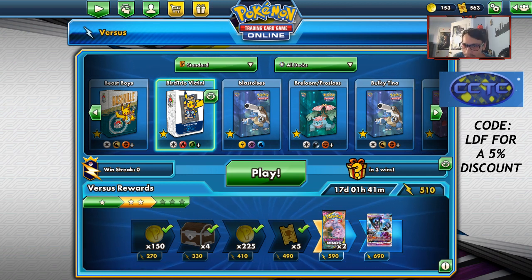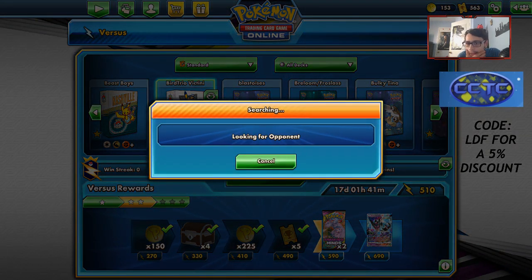How can you get Hidden Fates packs? You have to trade on public trades — there aren't many places with them for pre-order. Chat asks if there's hope for non-Malamar one-prize decks — for sure, I think Malamar Arbok is going to be pretty good and I'll be playing that very soon. We'll do one more game with the bird trio deck. Non-tag Malamar decks have the advantage of being usable against a wider range of things.